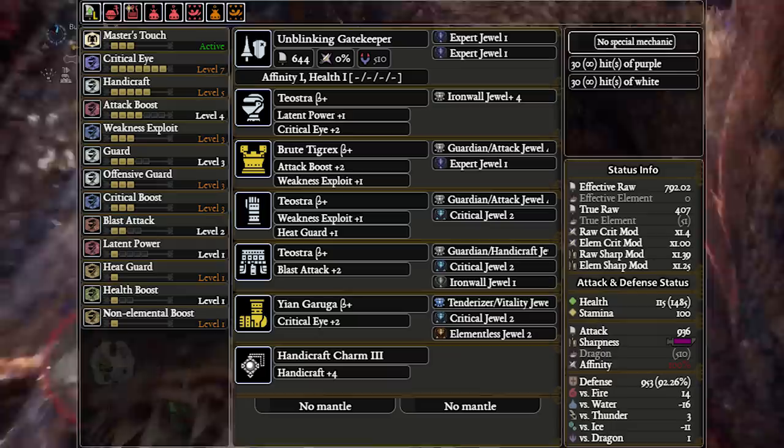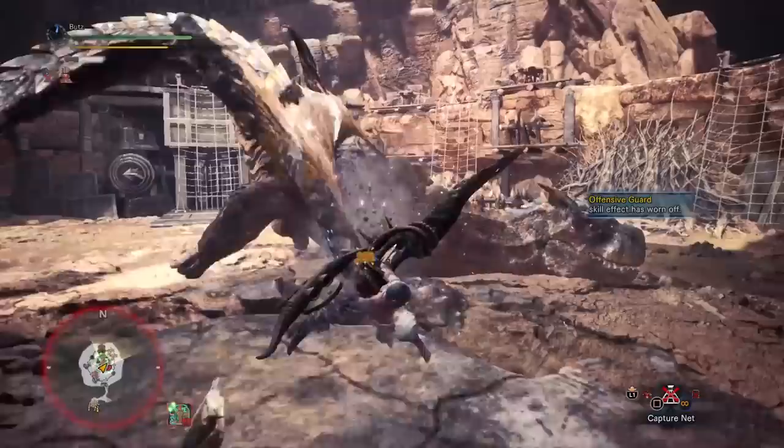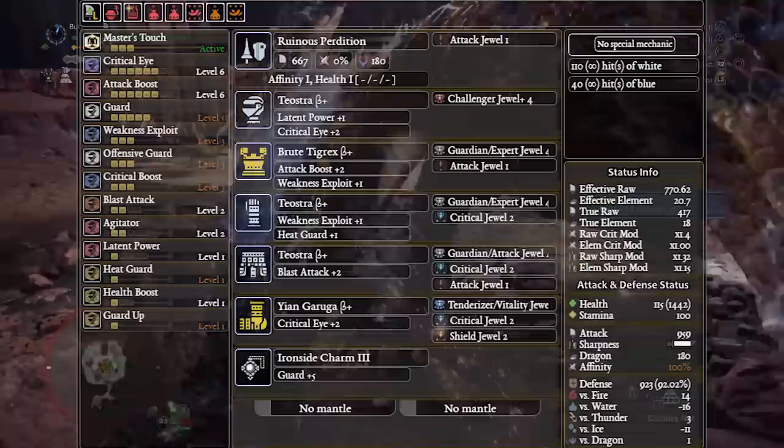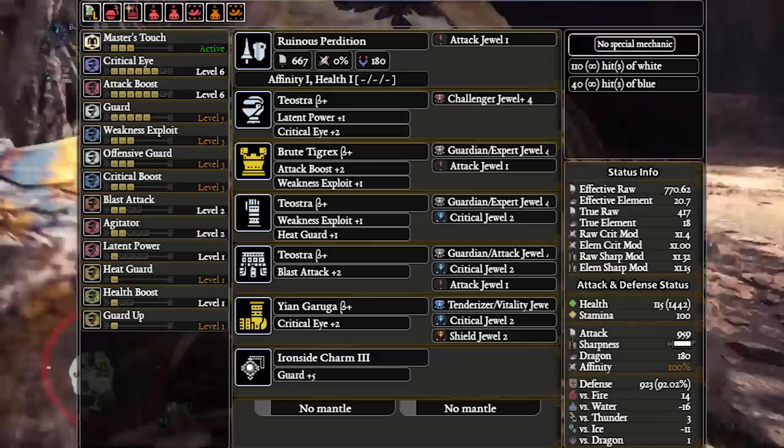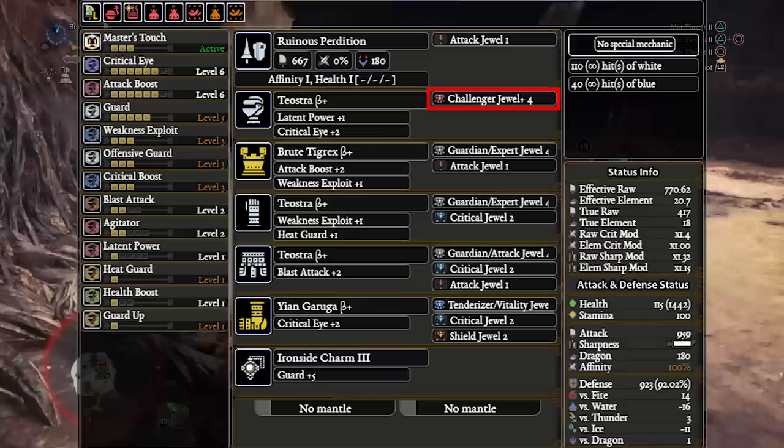With the previous Runa no Gigante Lance set you can pretty much just sub out pieces to fit your needs. But if you want to maximize damage while keeping Guard 5 and Guard Up in the set, this is what that looks like. You do have to drop your Agitator Charm for an Iron Side Charm, but this lets you have the flexibility in your decos to fit in a Shield deco without sacrificing Crit Boost, Weakness Exploit, or anything important. If you want to run Flinch Free on this set, simply replace the Challenger Plus deco and change an Attack deco to a Crit Eye deco to make sure you're still hitting 100% affinity.